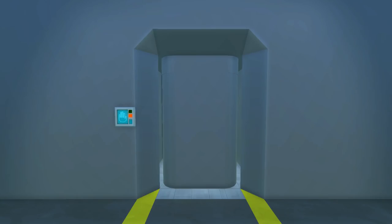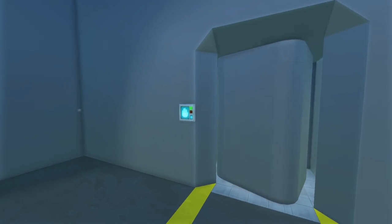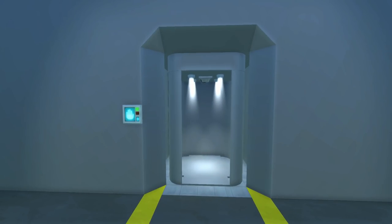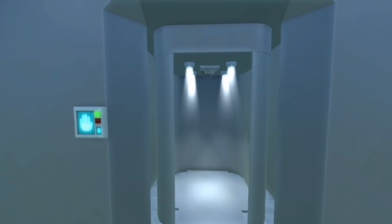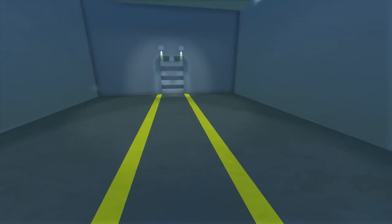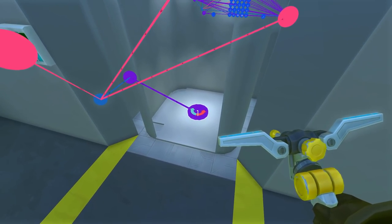Door number three — I don't even know if I can call it a door necessarily. It's a form of a door; it lets you go from one space to another. I'll press the switch — the whole thing spins around and there is a pod for you to get in. You get into that pod, press the switch right above you, and the door rotates around — and we are now on the other side.